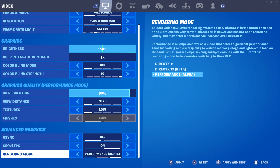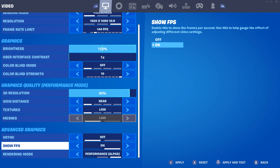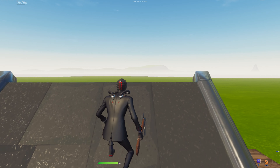The last setting is Performance Mode - if you have it off, turn it on. It helps out so much. The only thing is it'll make builds look kind of bad, but you can adjust the settings to make it look normal. If you want maximum performance, zero input delay, and to edit fast, have Performance Mode on. A lot of you guys have been asking why my builds look like that - it's because I have this setting on.